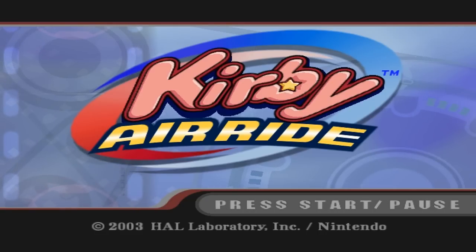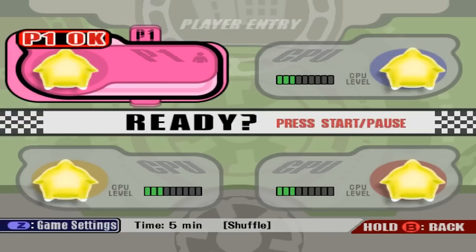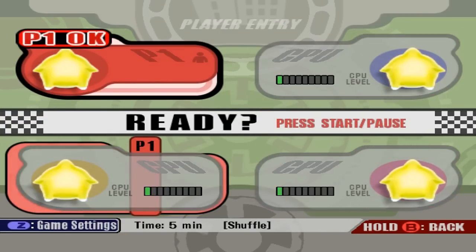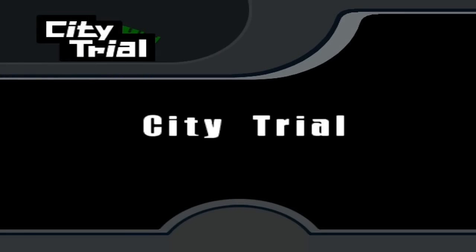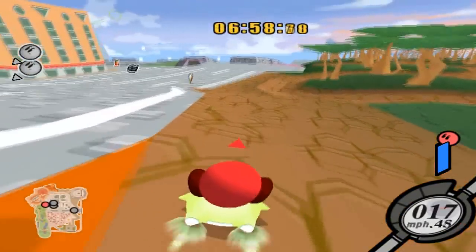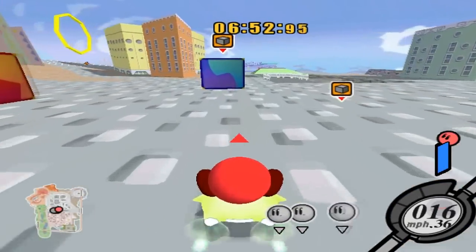Hey, what's going on YouTube, Crobat for the Win here, bringing you a very new type of thing. It's not Pokemon but instead it's Kirby — I love this Kirby Air Ride game for the GameCube. I'm gonna go play City Trial, starting on level one computers. It's kind of difficult to maneuver without a controller. I changed the color to red, set it to seven minutes, and now we've got a really fun game.